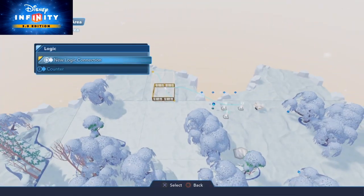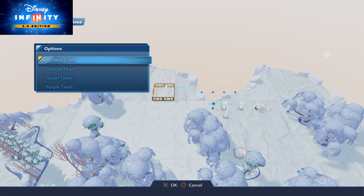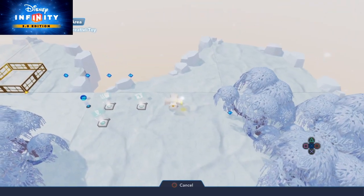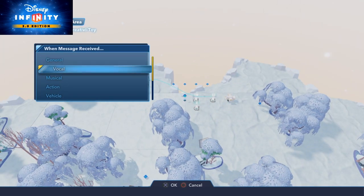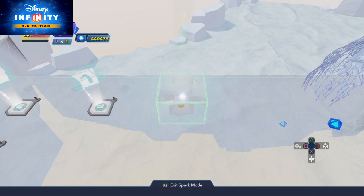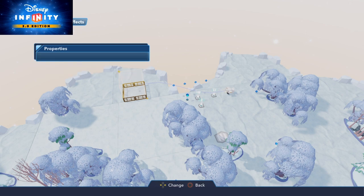On the trigger area again, make a new logic connection when entered by team blue. Go to the sound generator — I think it's under vocal — and look for the baby cry, because it's little yetis we have here. The baby crying — not cool that a baby is crying, but it's cool in this case. It's important to turn off 3D sound, otherwise you won't hear the sound in the whole toy box.